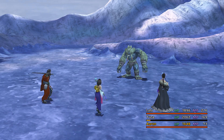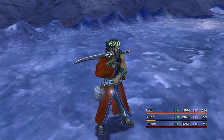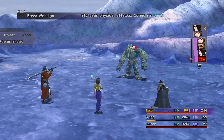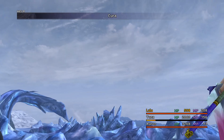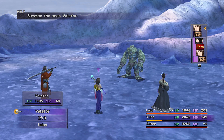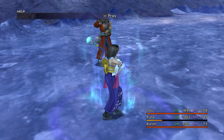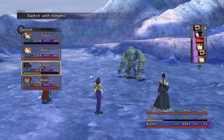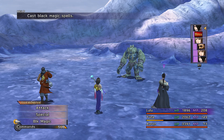I'm gonna switch over to Yuna because Auron's taking quite a bit of damage. Let's go ahead and use Esuna on him. That hurt like terrible. Let's go ahead and heal up Lulu. Who have we not used? We could use a general heal. Kimahri's not gonna do any use here, so I think we're good to just start whacking.